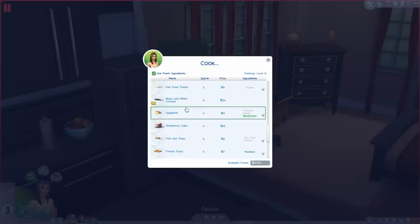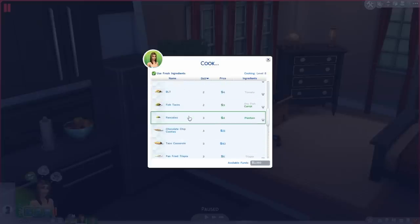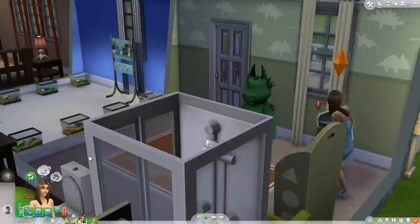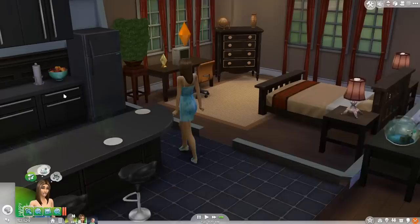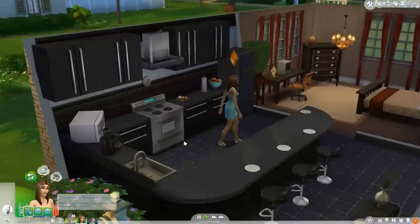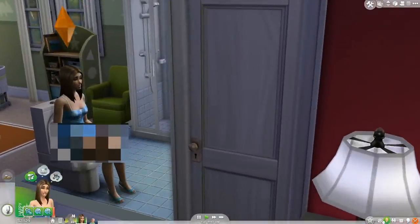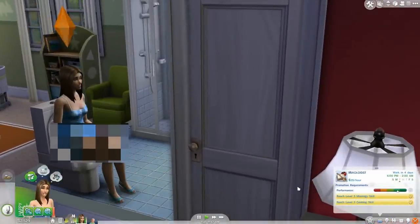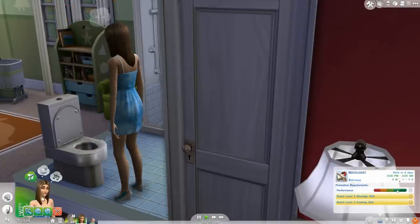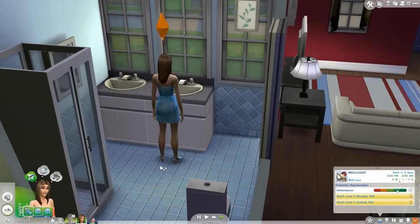There's so much to make. We will actually make some chocolate chip cookies — that sounds really yummy. She has to pee. Candice, put the food down real quick, go pee, and then resume making your cookies. She actually has the next three days off, which is really exciting. We already have all of our skills up. I wish she could go to work to get that promotion, but it's all good. We will work on our mixology skill a little bit. We've almost mastered the cooking skill, so that's awesome.